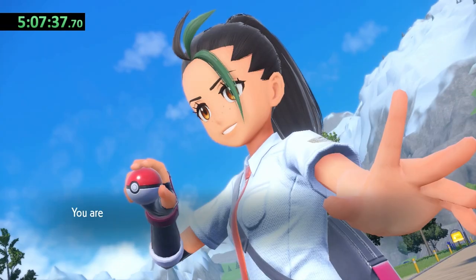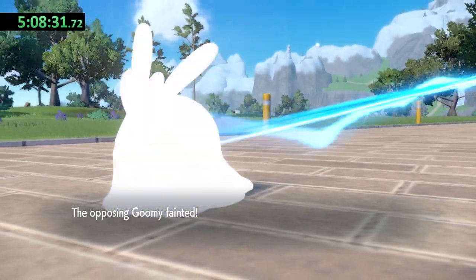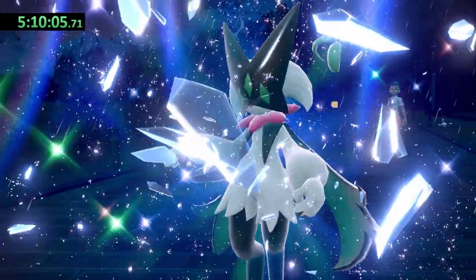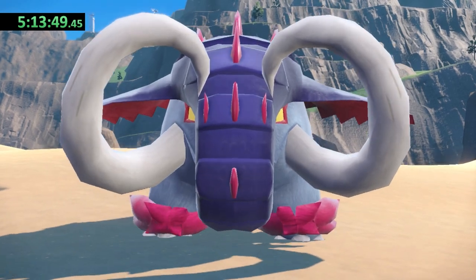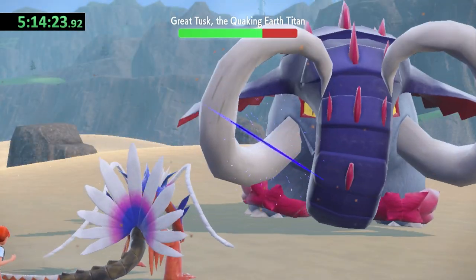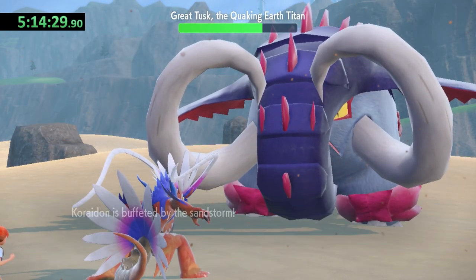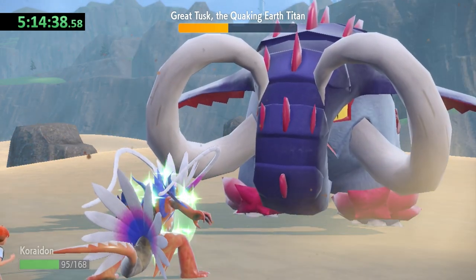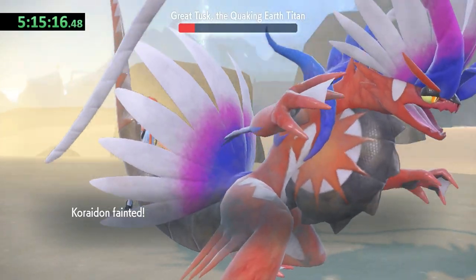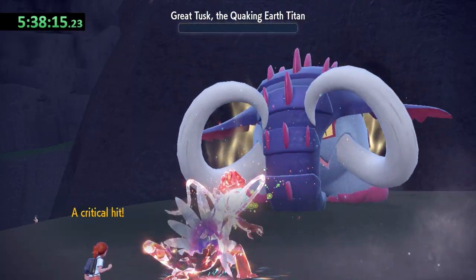Nemona challenges me to yet another battle, and we're definitely overleveled — her Lycanroc, Gomi, and Pawmot go down after one Dragon Claw, and Meowscarada is easily overpowered. I thought it would be a good idea to challenge the Quaking Earth Titan, and I was very wrong. At level 43, Koraidon couldn't stand up to Great Tusk — Dragon Claw took about a quarter of its health, but Brick Break dealt a lot of damage. I went for Drain Punch but it didn't restore enough HP to save him. I took Koraidon around for more grinding, came back at level 50, and this time I was able to claim the victory.